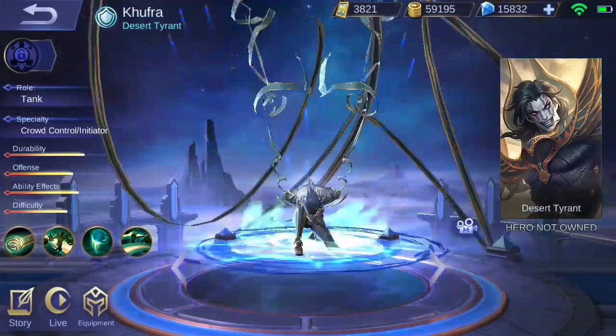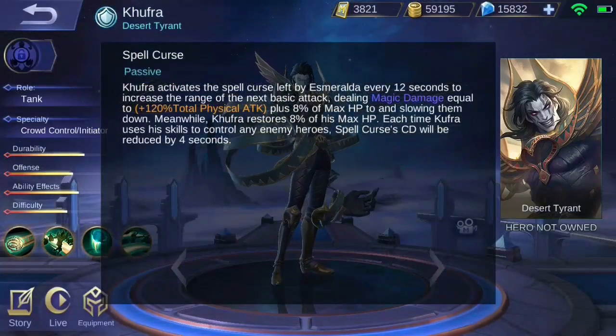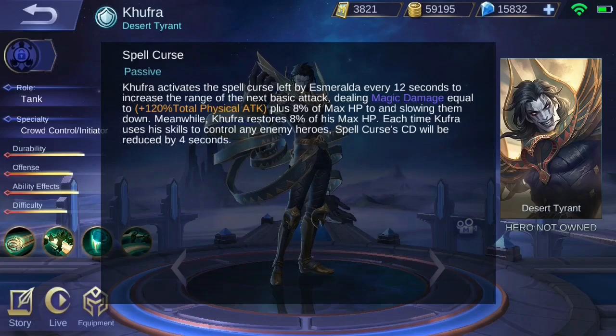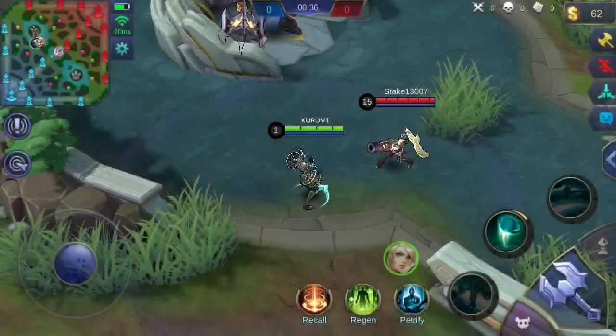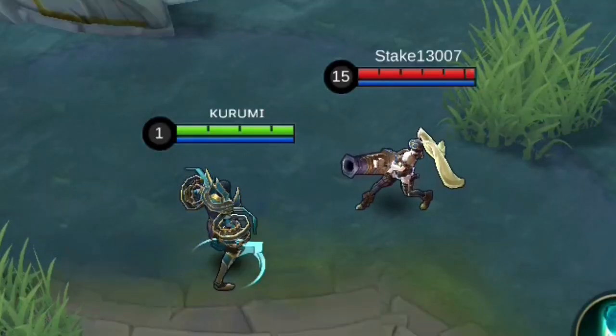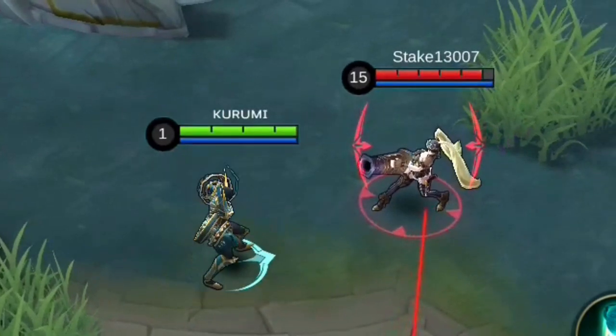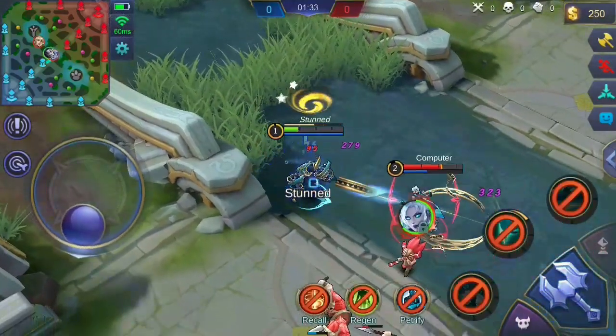Kufra's passive, Spell Curse, lets his basic attack increase its range every 12 seconds. The buffed basic attack deals magic damage equivalent to a percentage of his physical attack and a percentage of his max health. This buffed basic attack also slows down the target.